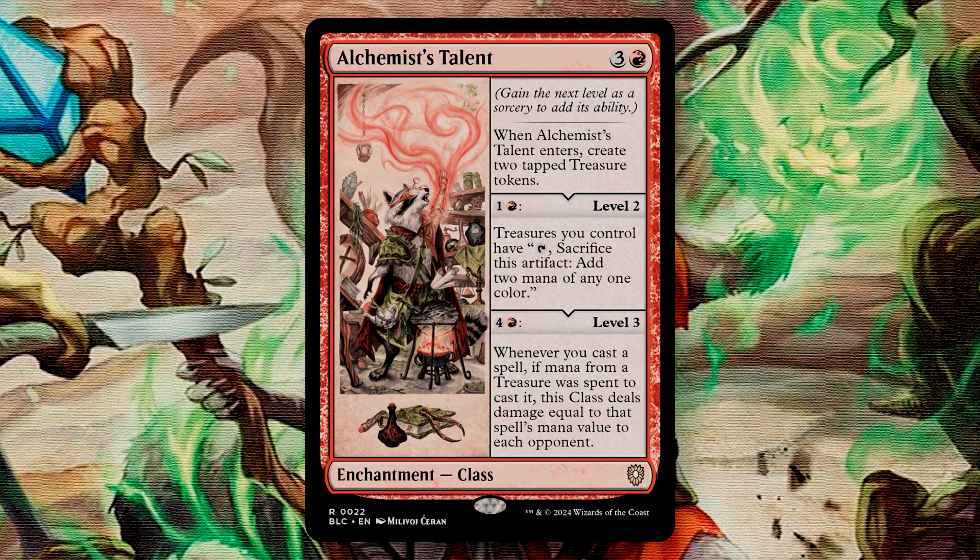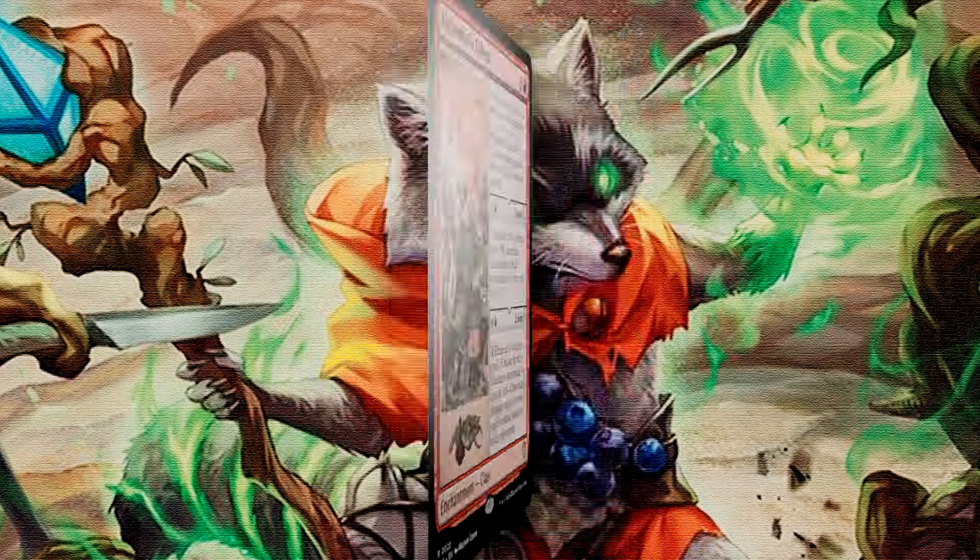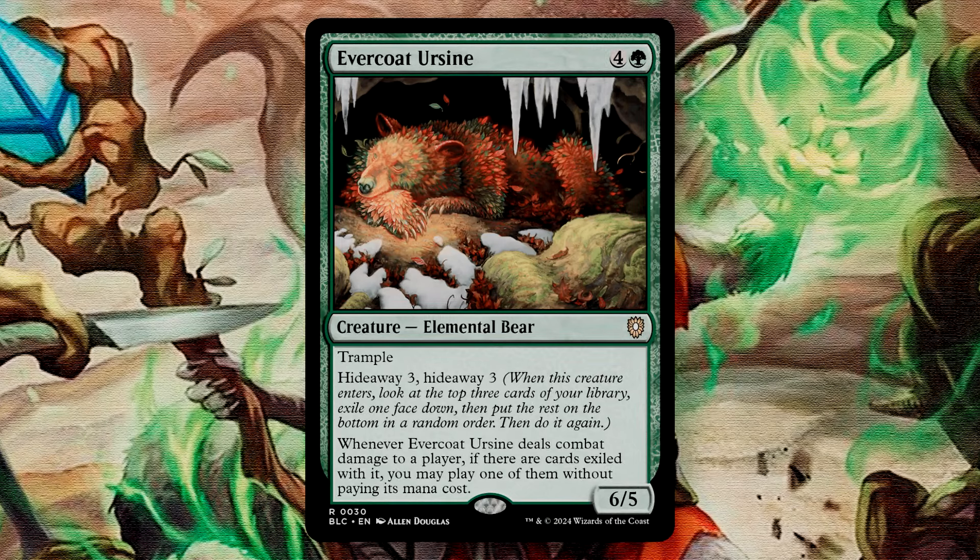This is also a four-mana enchantment, so Bello can animate this to become a 4/4 with Indestructible and Haste that draws us a card whenever we connect with an opponent. Evercoat Earth Sign is a 6/5 elemental bear for five mana with Trample. It has two instances of Hideaway 3 — when it enters, you look at the top three cards of your library, exile one face down, and put the other two on the bottom of your library in a random order, then do it again. Whenever the Earth Sign deals damage to a player, if there are cards exiled with it, you may play one of them without paying its mana cost. You get a lot of card selection here, looking at up to six cards, selecting two, and then whenever it deals combat damage you can choose to play one for free. Because it says play and not cast, lands are also options you can use here.